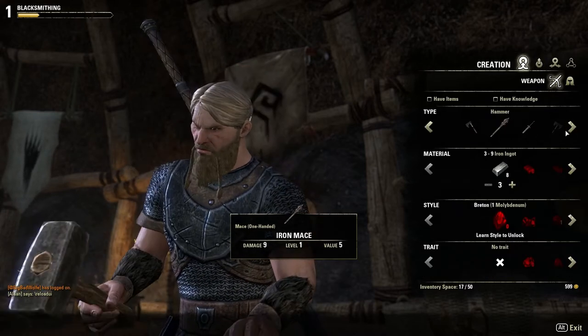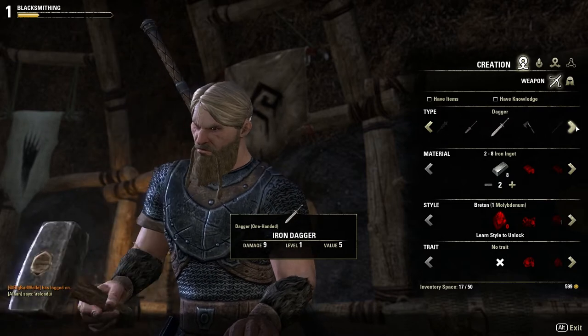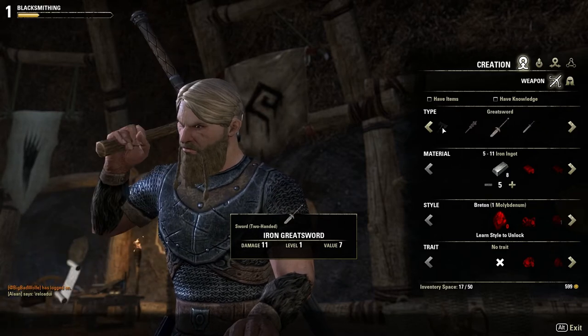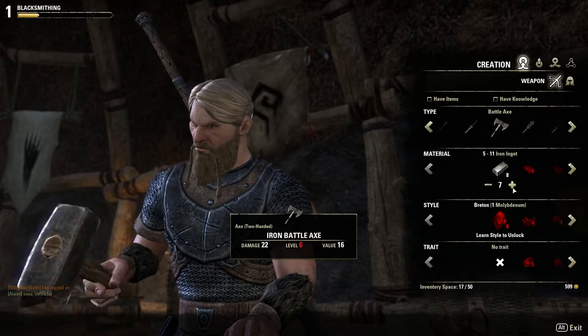I'm going to go murder some stuff. But even though I am low level, I do want to make an axe that's a little bit higher level than me. I'm level five right now, so I'm going to make something just right above level five, so next level I'll be able to use something a little bit better.